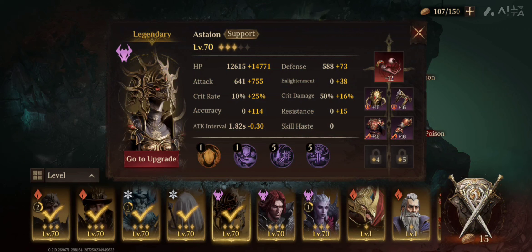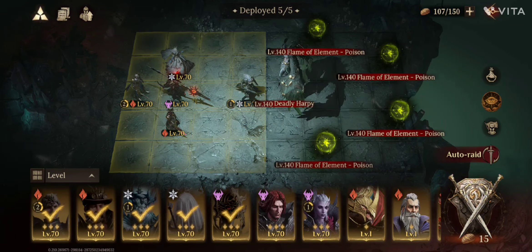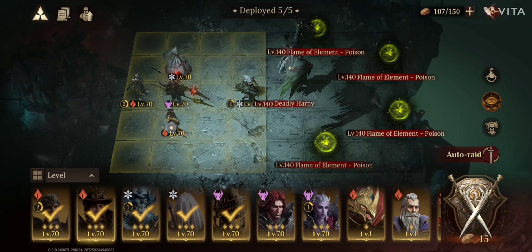Next is Stion. Her accuracy isn't as high as I really need, but it's working — accuracy is at 114 plus an aura from Victor, so it's close to 170 but not above. She's doing some damage, some healing, supporting, and some debuffs, because the Harpy's ultimate skill requires you to have two debuffs active or she will attack a random target and not the tank.